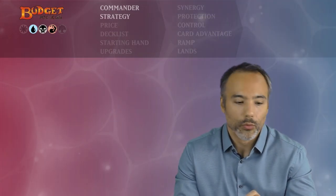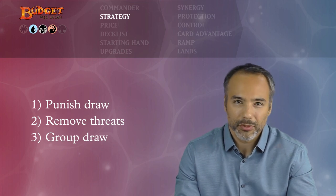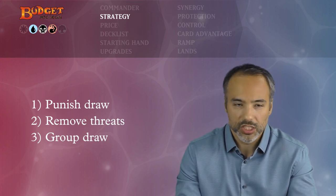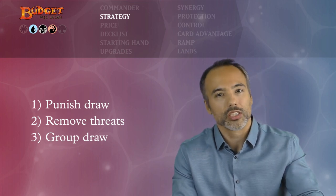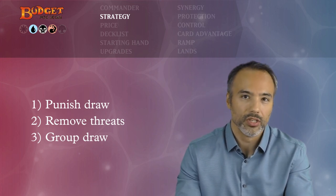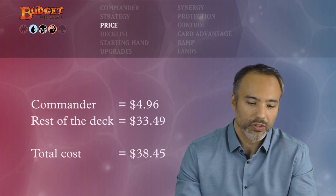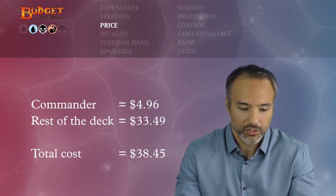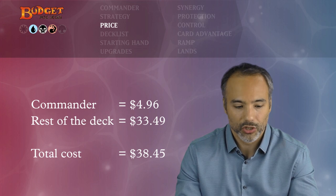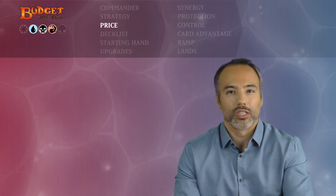What is the strategy of this deck? We're going to be playing cards that punish our opponents for drawing cards, removing threats strategically, and playing group draw spells to deal as much damage to as many people as possible. The cost is quite reasonable — the commander comes in at just under five bucks and the rest of the deck at just a little over thirty dollars, so together the entire deck comes in at just below forty dollars.